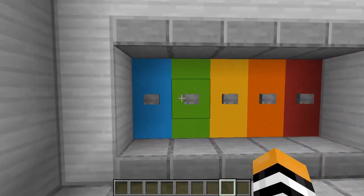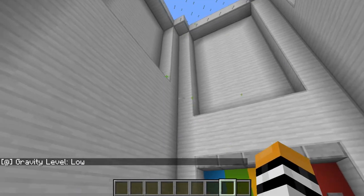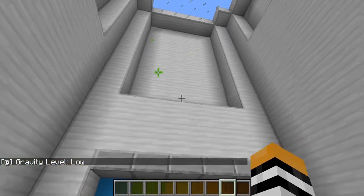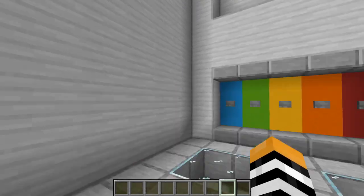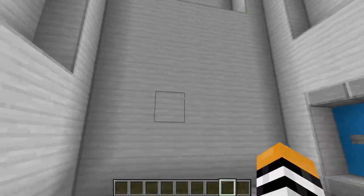Let's choose this one. Gravity level is low. You can see there's some gravity particles — that's some real science right there. They're sparkling green, which means we know that the gravity is low. So if we jump, we can jump really high and we fall really slowly.